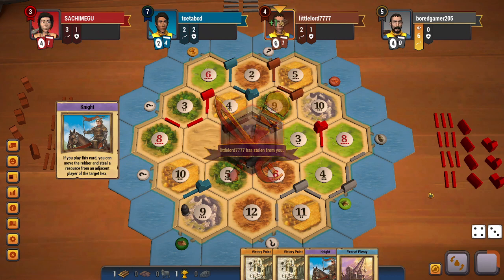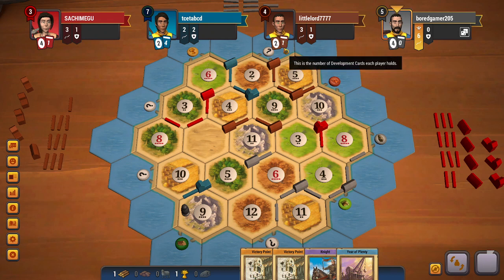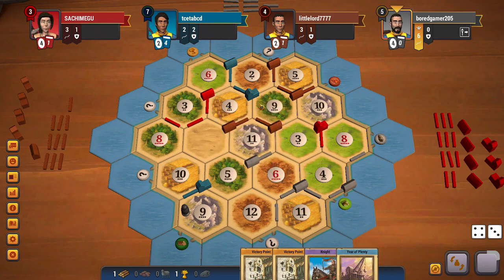Grey steals from me, which is completely fine — I am pretty much in the lead. Now that brown has played their dev card, I know the last dev card they have isn't a knight, so I will be blocking the 10 ore now. A 7 rolls. At this point the 9 wood will be blocked for sure, or maybe the 4 wheat is also a decent block.